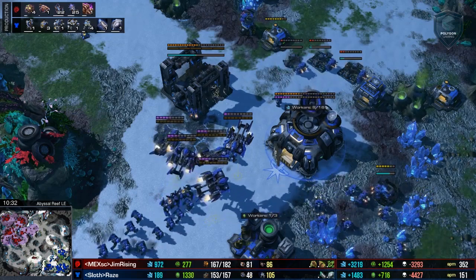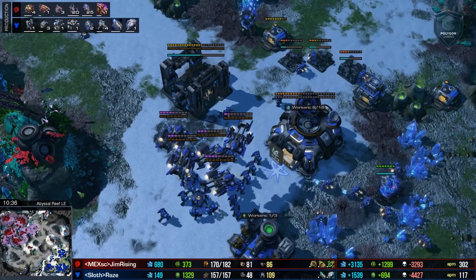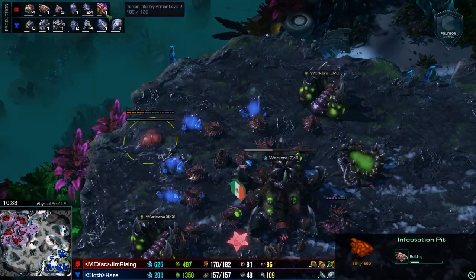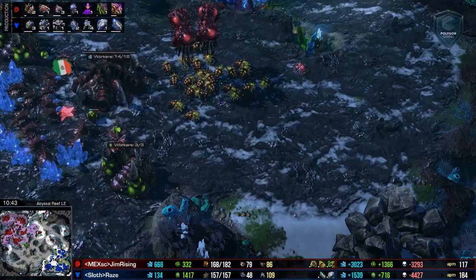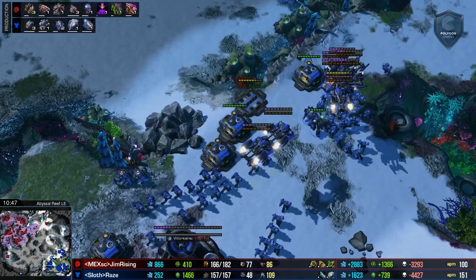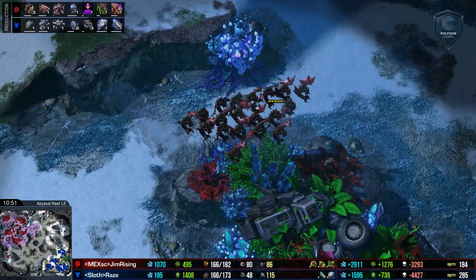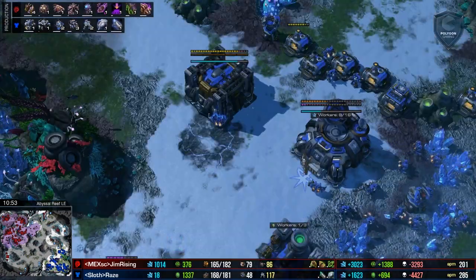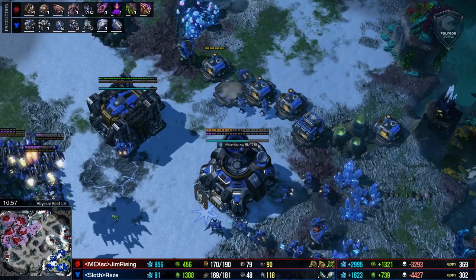Now Jim Rising, realizing he does have a huge economic advantage — there's no more reason to trade gas for workers. He is dropping the Infestation Pit and getting plus-two carapace. We should be expecting Hive very shortly with plus-two carapace on the way. I am definitely feeling some Ultralisks in this game, possibly. The thing is, he's going to want to deal with Thors. But if you're making Thors you can't make Tanks, so Ultralisks are definitely a good call.